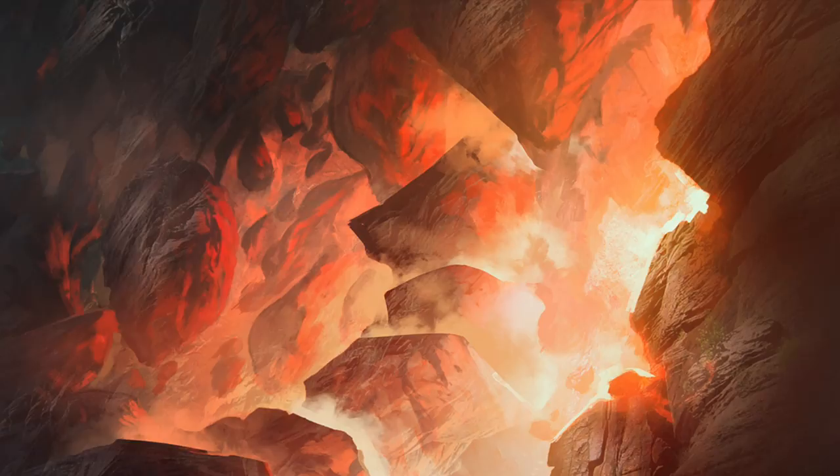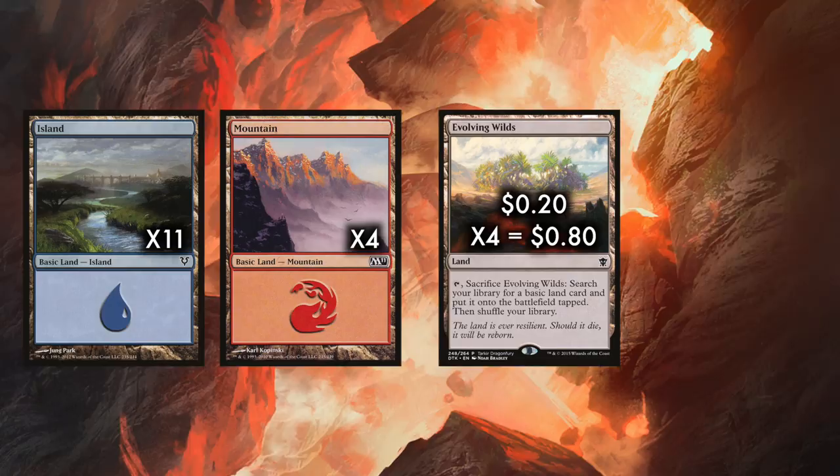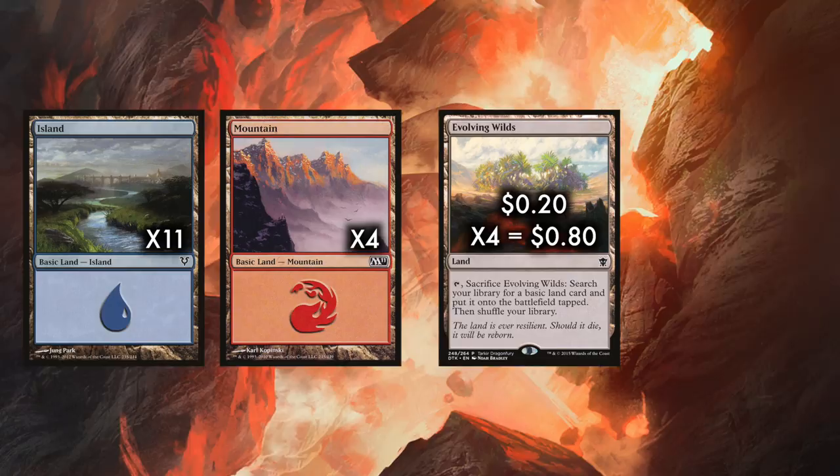The deck's mana base is pretty straightforward: four mountains, eight islands, the previously mentioned playset of Evolving Wilds, and two Swiftwater Cliffs. Wow, look at the cost of that mana base. Eat your heart out, literally everyone in every other Magic format. And we're playing with Brainstorm and Lightning Bolts here — tell me again why you don't play Pauper?